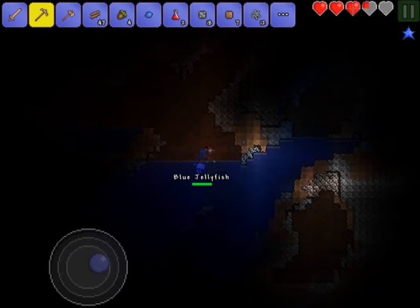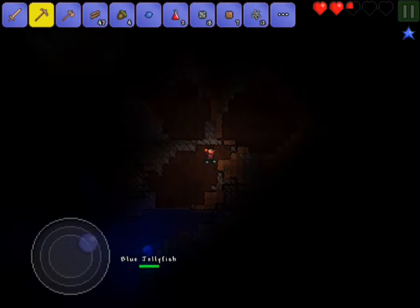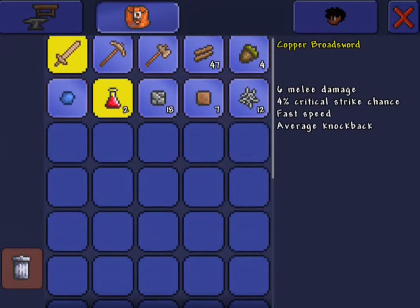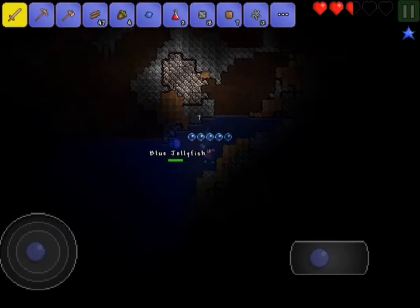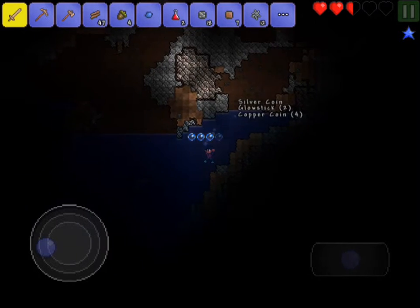Oh my god, we're about to die. So we'll go ahead and go this way, guys. We're literally about to die - get out of this water. Okay, good, good. We're all good. I hate jellyfish fighting. What do we have in our inventory right now? We have some healing potions, which is really good. We'll get out of the water, guys, and we'll go ahead and fight this jellyfish. Should be relatively easy to destroy. There we go, we got it. Got some coins, which is really good.